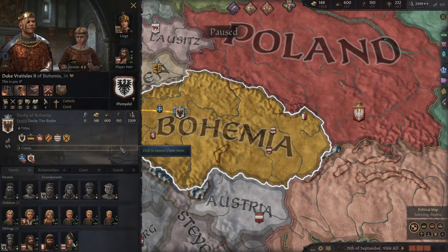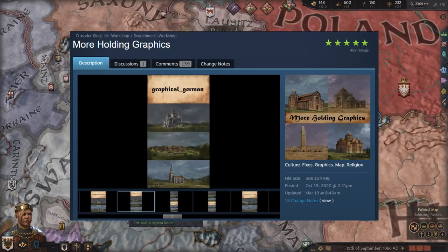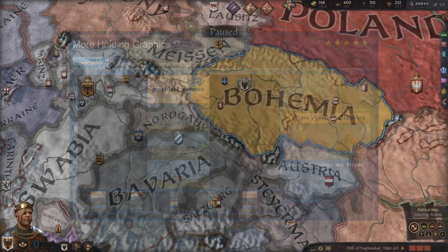Hitting apply changes — that is just how Duke Vratislav of Bohemia should look. The Full Screen Barbershop and Community Flavor Pack are both updated for version 1.3. The next mod I want to talk about is also updated, and that is More Holding Graphics.